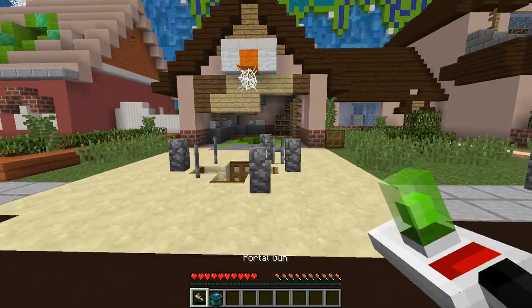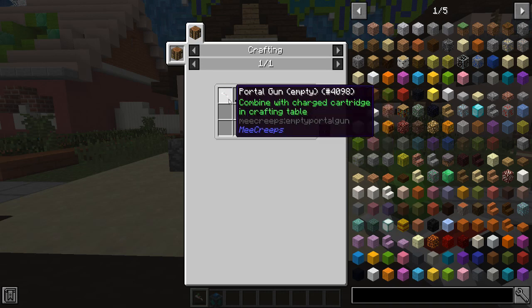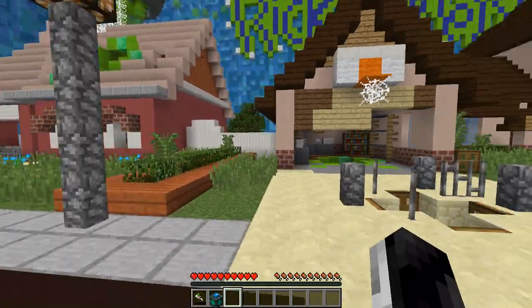Let's get our portal gun charged. So I have this portal gun cartridge — you can craft it like this. And we have a portal gun which you can't craft... just kidding, you can. Two diamonds, two gold, and another star.